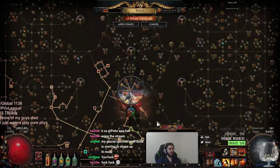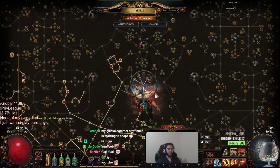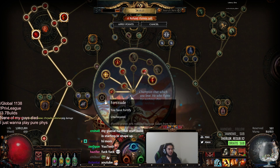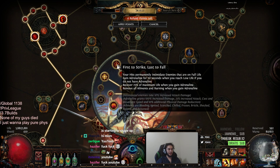I want to first talk about Uber Lab and the things that I've changed with this character, and then I'm going to jump right into a map. For our Uber Lab, I was thinking of going Fortitude, but I ended up going First to Strike, Last to Fall — mainly because Intimidate is a damage multiplier, and also because of the rare chance that Adrenaline procs and saves our life.